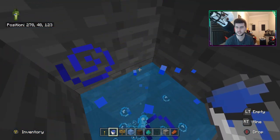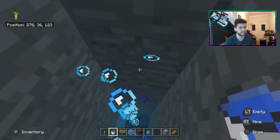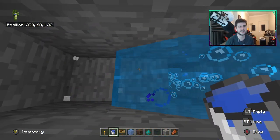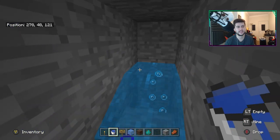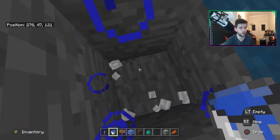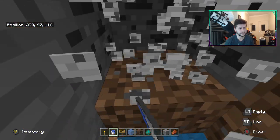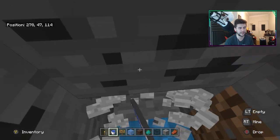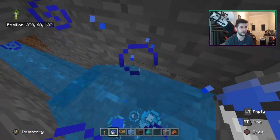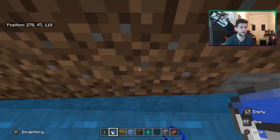So the next stage — this is where things become quite tedious because of the water system here. As long as you place down water in every single one of these, you should be okay. Now the next stage is we need to go this way. This is obviously how far the water will go itself — the water only goes to this point. What you've got to do now is dig down by one, place down another bit of water, and all you've got to do is keep flowing with the water itself.